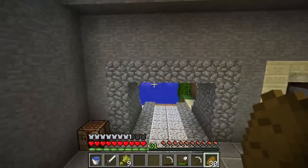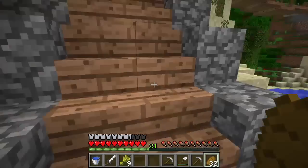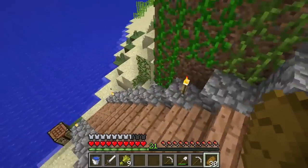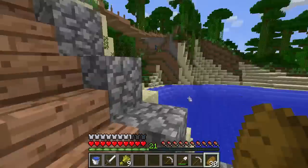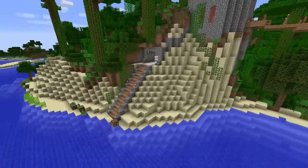First of all, I kind of changed up the entrance if you can't tell. I put some cobblestone along the sides of the stairs — makes it a little bit more clean. I'll try to show it from a distance. Let me go ahead and cut that in — it should just overlay.